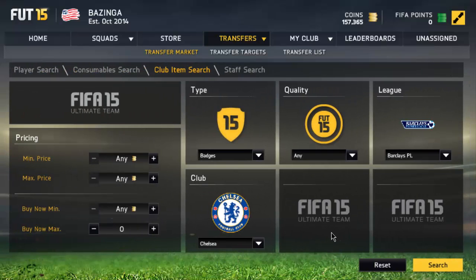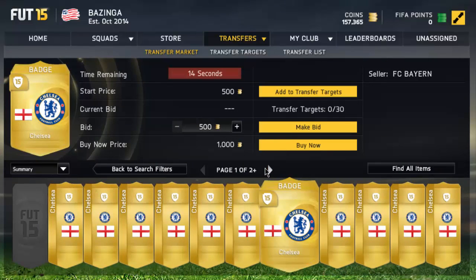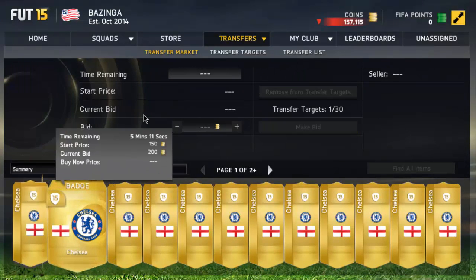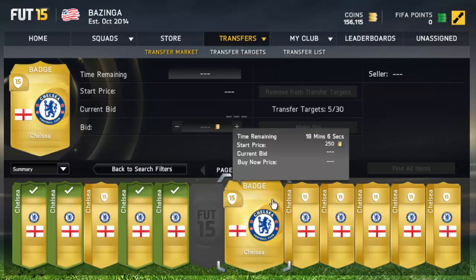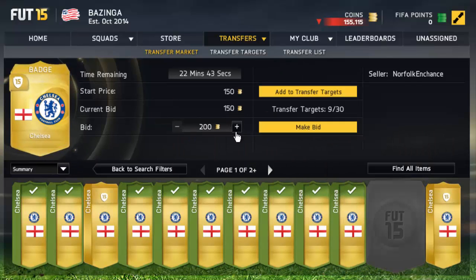So what you want to do is just type in Barclay's Premier League Chelsea and search. You can set the max price to 250 coins because the next cheapest is 350 coins. You basically want to bid 250 coins on all of these cards that don't already have 250 coin bids on them. If you win just one of them, you're going to make 100 coins. There's almost no tax because you're trading with such a low amount of money. Just bid 250 on all of these and you will sell them on for 350 coins.